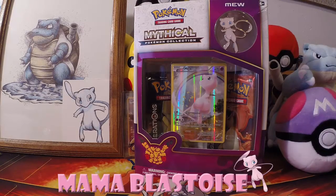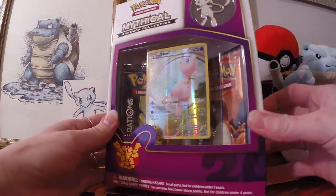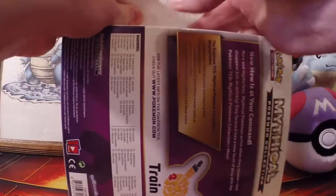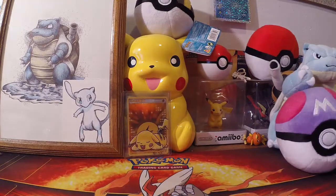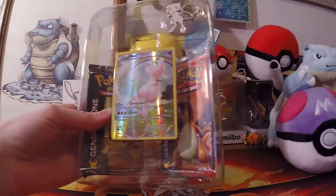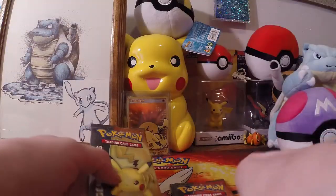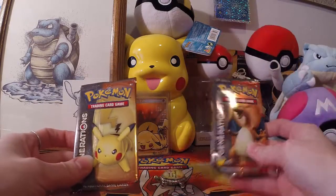Mammoblastoise here opening up one of these wonderful Mythical Pokemon collectibles — the Mew. So let's get right on into it. Here's what we got: a little Pokemon brochure, the Mew pin, the promo card, and then two packs of cards — a Charizard and a Pikachu. We have our Lucky Turtle here present to help out.